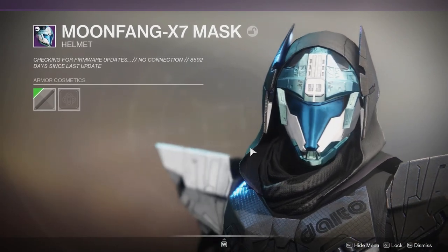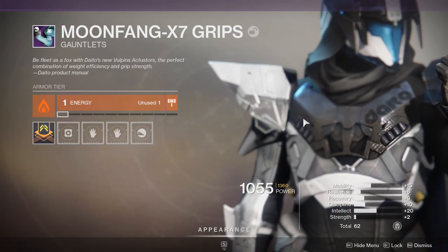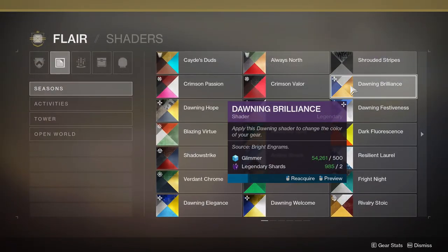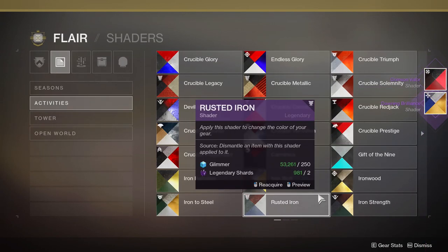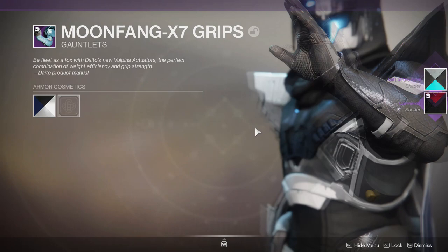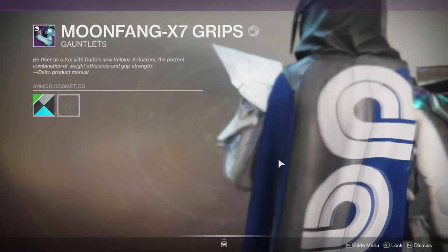The arms are probably one of the coolest things as well. If you put some shaders on - something red and white - I love it. It looks cool, it's symmetrical. Unfortunately though the colors are not the same across the piece.